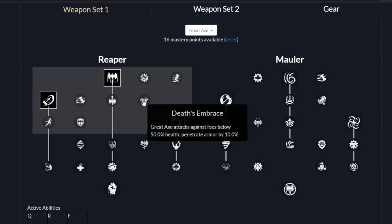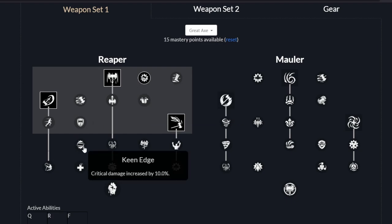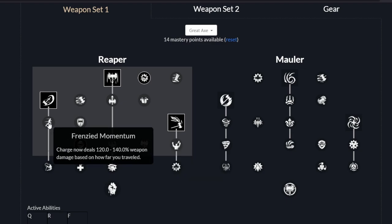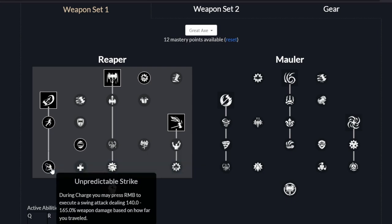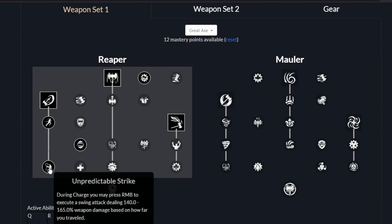At this point, you have quite a few different options in terms of damage output. The one I would recommend primarily is Greed, which gives you extra damage on your light attacks — really nice to have. And then Keen Edge, which increases your critical damage. So you're going to be hitting a lot harder between those two, especially if you get some crits. Another nice one is Critical Condition, which you can look at later. But at this point, I think the more valuable choice is to go Frenzy Momentum and then into Unpredictable Strike, so you get a lot of extra early damage with that Charge.